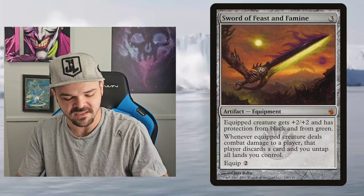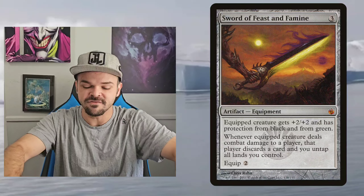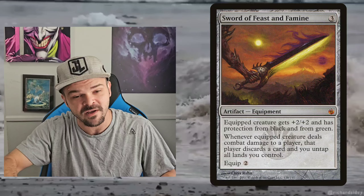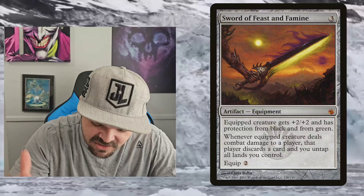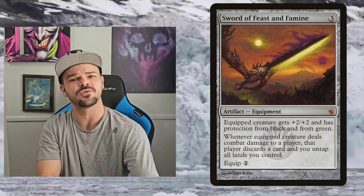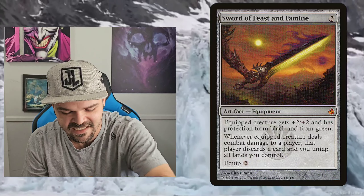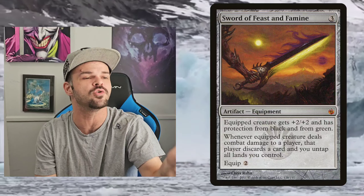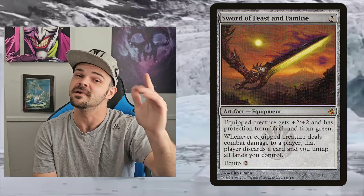Next up, Sword of Feast and Famine. I love this card. It gives protection from black and green, plus +2/+2. When it deals damage, your opponent discards a card and you untap all your lands. It is so strong. I tried to buy it everywhere when I found out about it. It came out in the Assassin's Creed set — I opened about five boxes and didn't even pull one. Super strong card. It has ended games because it gives people so much mana value: on five mana you equip it and can untap your five lands. When it's on the other side of the battlefield, just be aware — I play a lot of green so it hurts me really bad.